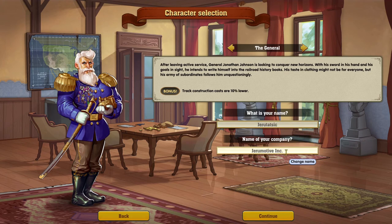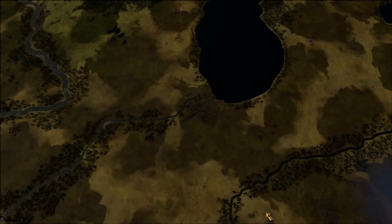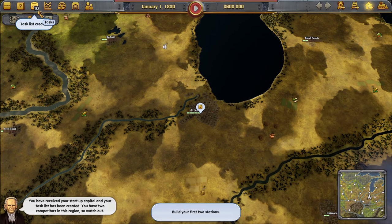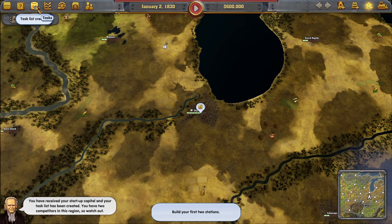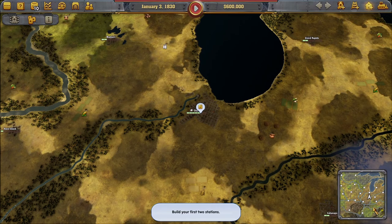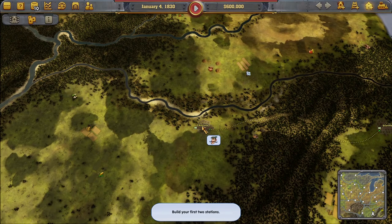Our company name is going to be Jaromotive Incorporated, and the player name is Jerrytastic. Let's continue! We've received our startup capital and task list. We have two competitors in this region, so watch out.